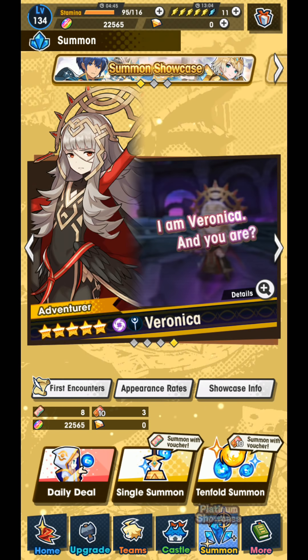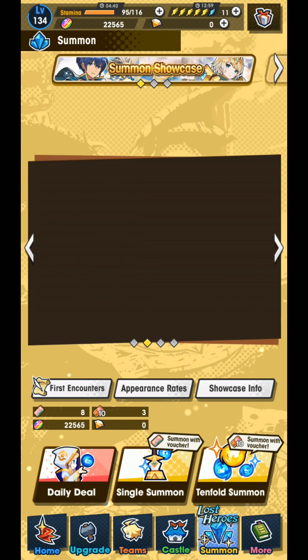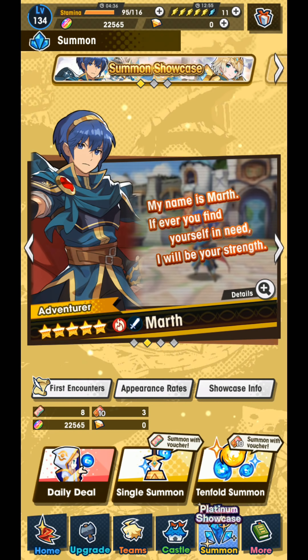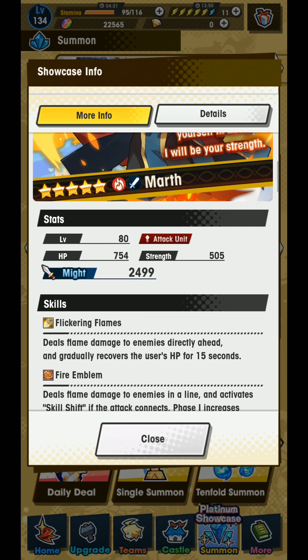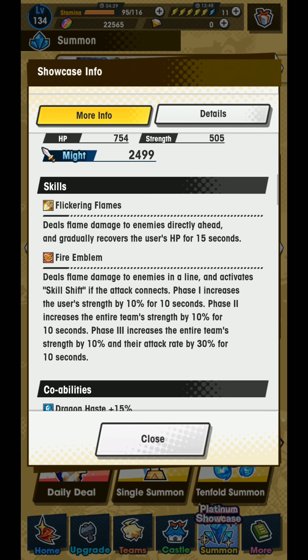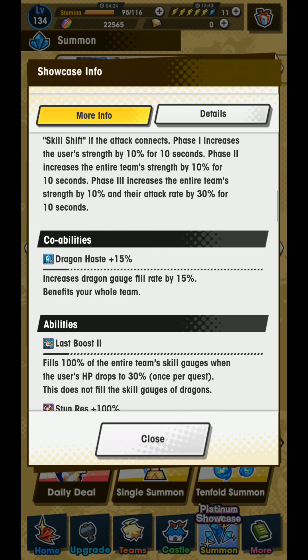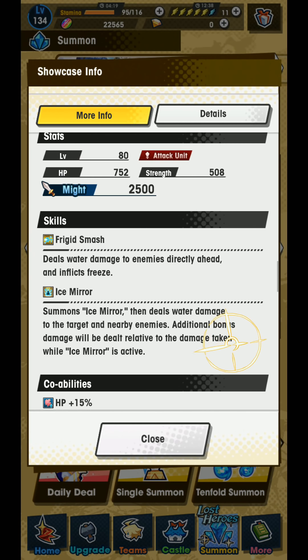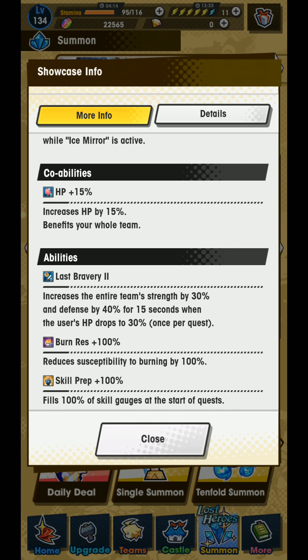If you're somebody who doesn't care about Fire Emblem at all, honestly the fact that there's no featured four-stars here — maybe you want to skip this banner, because four-stars are pretty reliable as far as targets go. As far as the analysis, the only thing I want to add briefly is that these last abilities being one-use are not as good as I might have been exclaiming them to be — and a lot of you pointed that out in the comments.